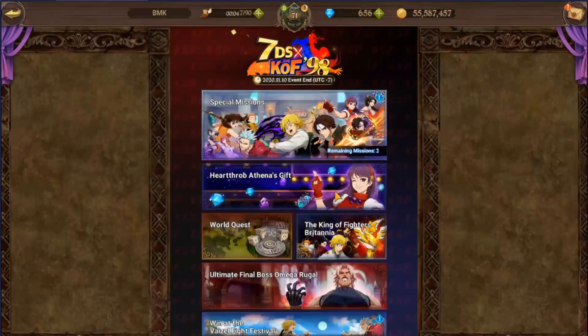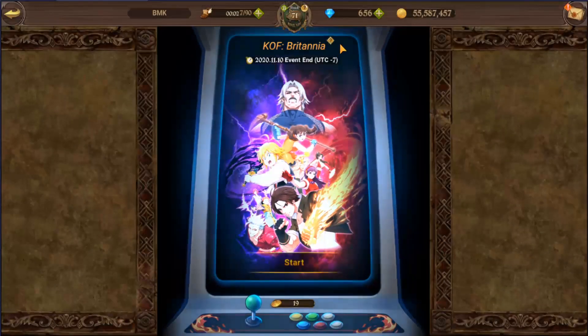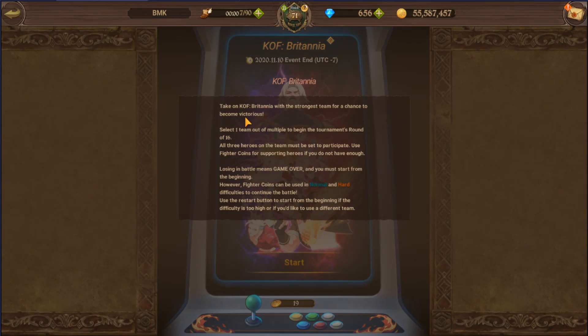Let's take a look at the event itself. Before you start, you select one team to play throughout the entire tournament. If you do not have the required heroes in normal and hard, you can use fighter coins to substitute — though I don't recommend it unless you absolutely don't have those heroes. If you lose in battle, you start over — game over, like an old-school game.